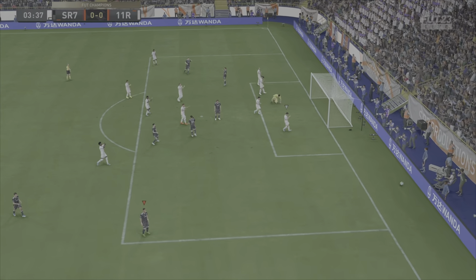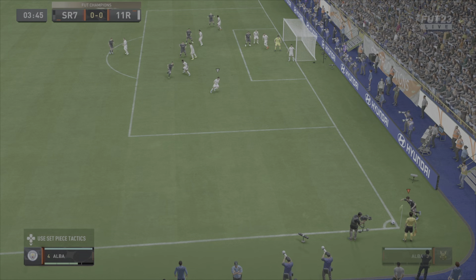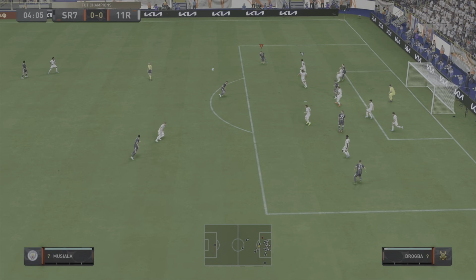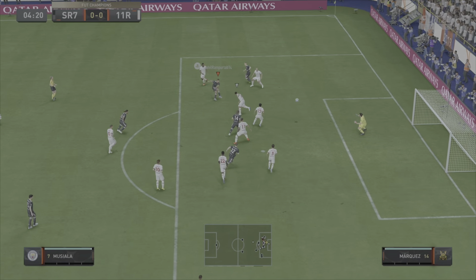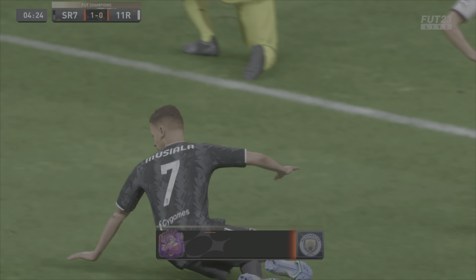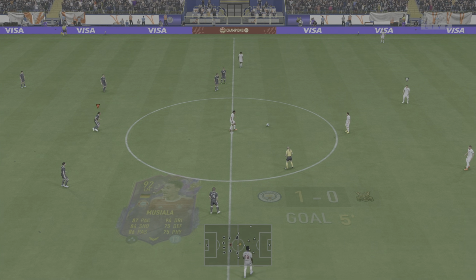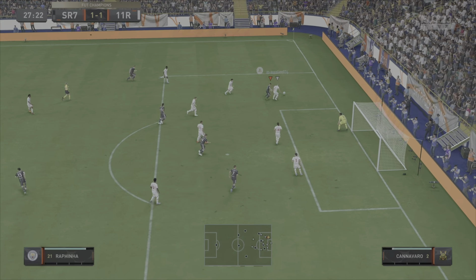Great dribbling, gets into the box. Keeper pulls off a ridiculous save. Musiala really should be putting that further into the corner. But this goal - no complaints. Valverde finds Musiala, takes the touch, goes for goal and what a volley that is. Keeper has absolutely no chance - smashes into the back of the net. Honestly, if he tries to stop that he's probably losing an arm. Great finish from Musiala.